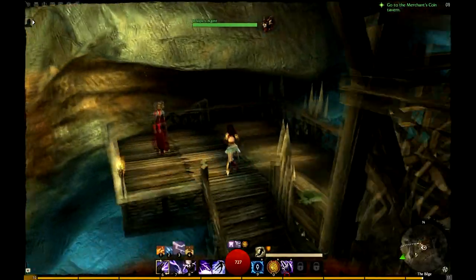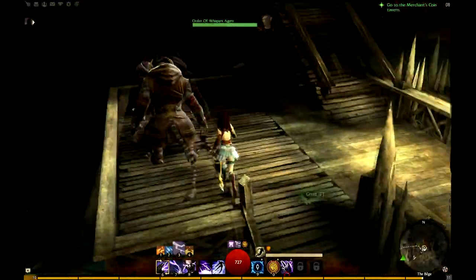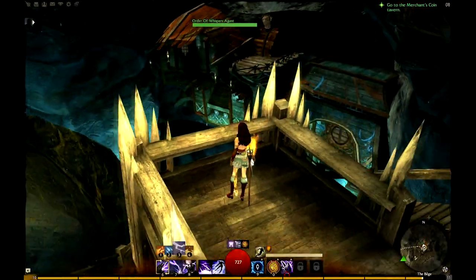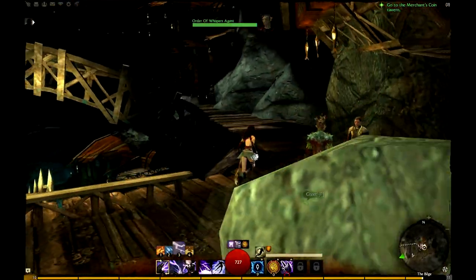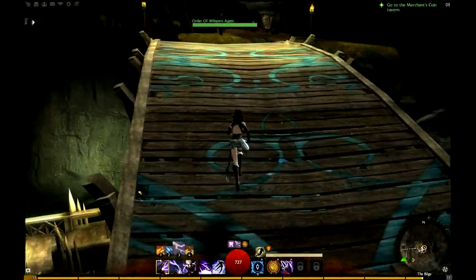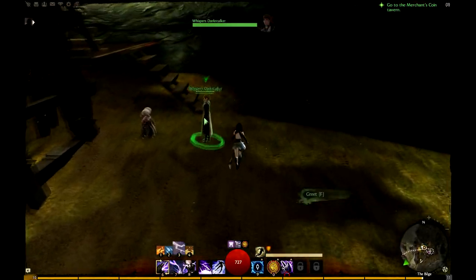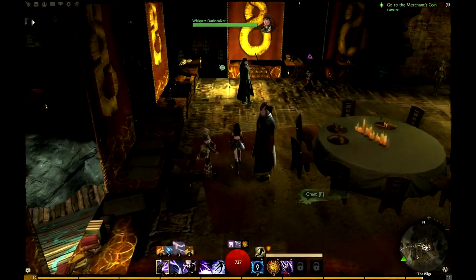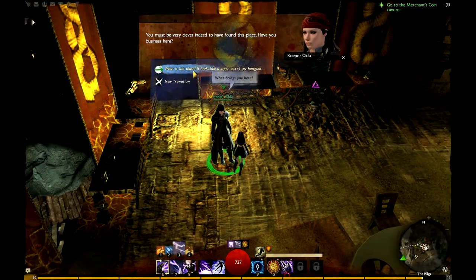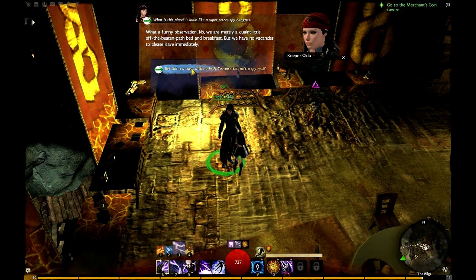We climb and climb and find another Whispers agent. More people, a cool little area with housing structures you can't actually get to but can see someone living there. Coming up further, a Whispers agent says 'May Grenth shield you — fight what cannot be fought.' Here is the main Order of Whispers area — you can tell because there are books, candlelight, and it's scholarly. A woman asks what brings me here. I say 'secret spy hangout,' and she replies: 'What a funny observation. We are merely a quaint little off-the-beaten-path bed-and-breakfast. But we have no vacancies, so please leave immediately.'